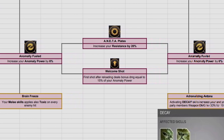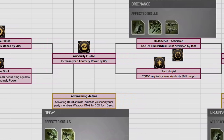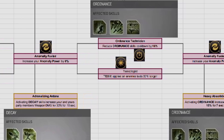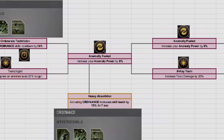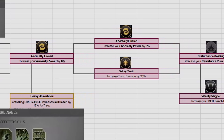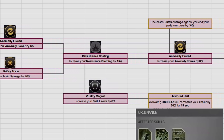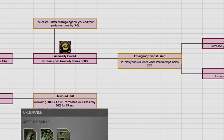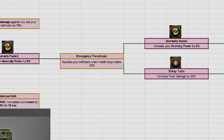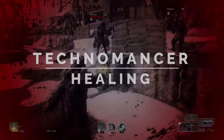The Demolisher subclass is heavily centred around anomaly power and making your explosions and turrets more effective. Talent points increase armor, reduce damage taken from elite enemies by you and your teammates, and boost resistance and skill leech. It can apply and increase toxic damage on enemies while also allowing melee to apply toxic instead of cold. This is the subclass for the rocket launcher, mortar turret, or minigun — the big explosive guy who also deals strong toxic turret damage.